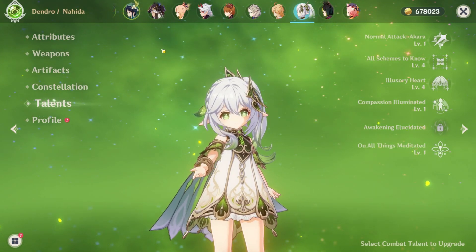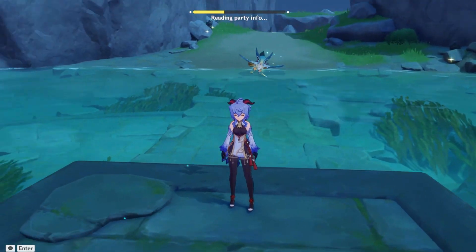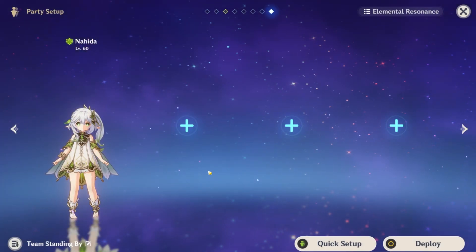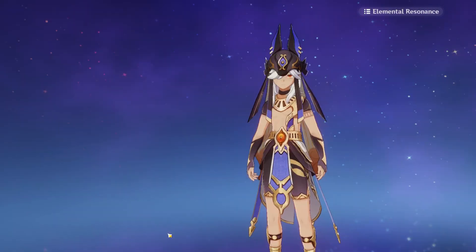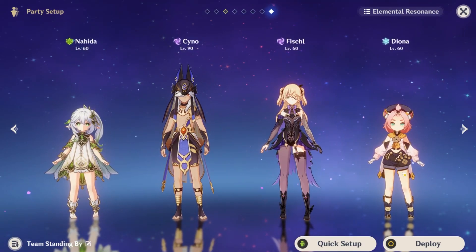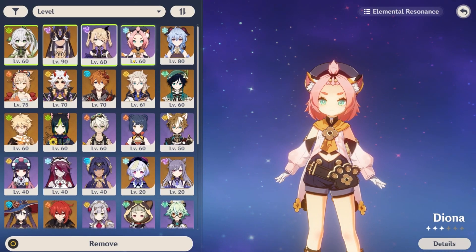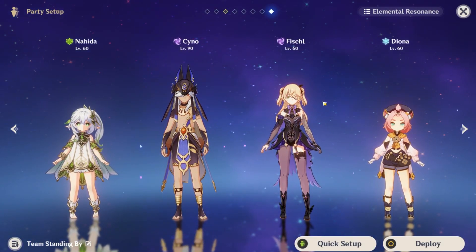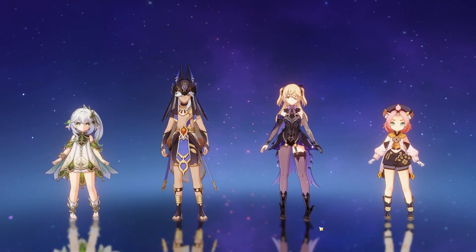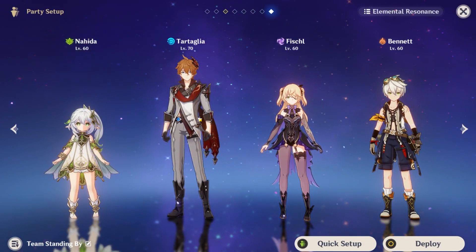Nahida is a very flexible character when it comes to team compositions. I'd recommend using her with Cyno — that's a strong combination. You can put a shielder in the party if you want to make things easier. There's always a slot for support. She can also work in Hyperbloom teams, something like that could be pretty good.